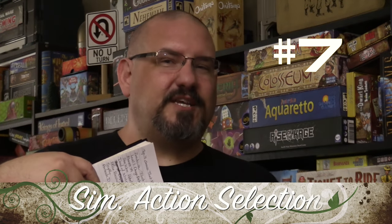My number 7 is simultaneous action selection, a mechanism that really shines when paired with a group of cards in your hand where everybody has the same actions to choose from. Sometimes a caveat is that when you choose the same action as someone else, you get to do something extra — or maybe you can't do as much. There's that moment when you flip over your card and see if it matches anybody else's. I really enjoy that. So my number 7: simultaneous action selection.